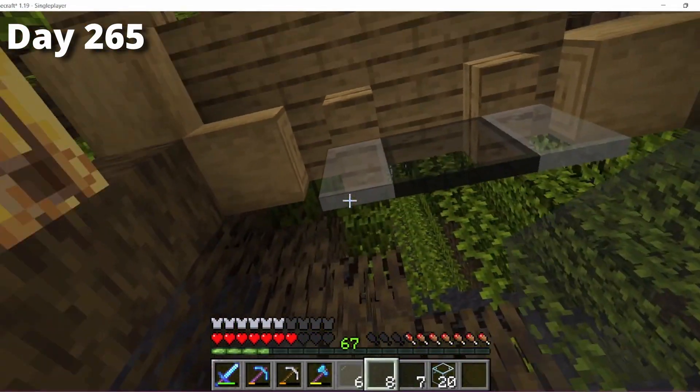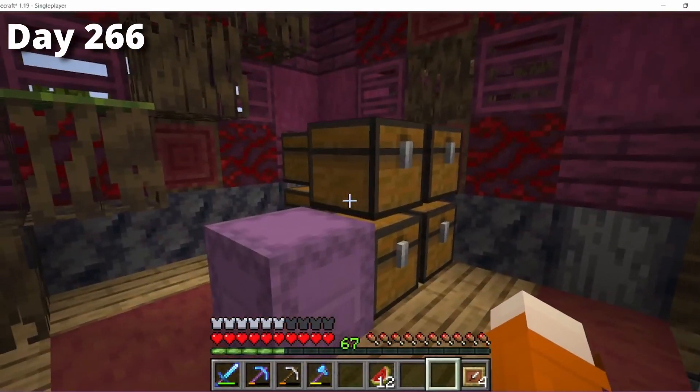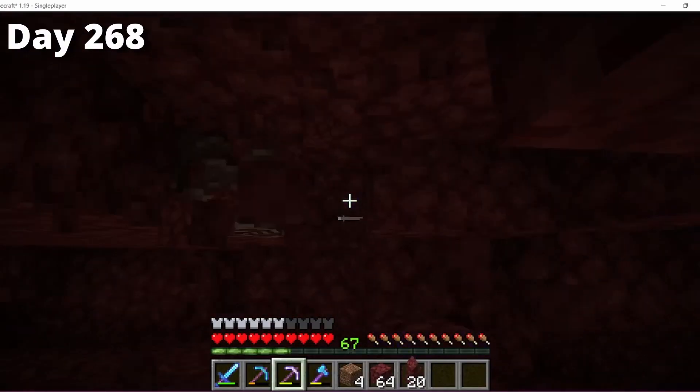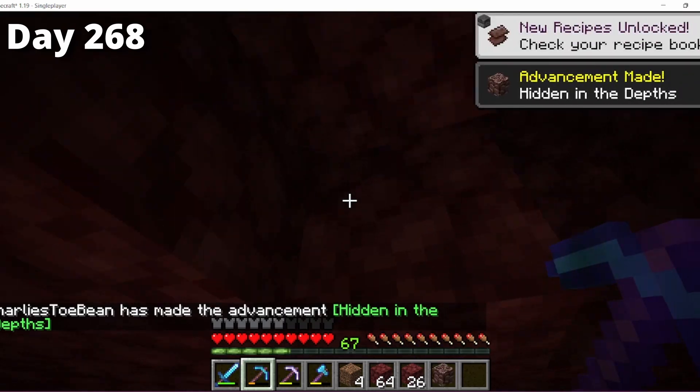I moved on to my bee room, using the flowers I got from the trader for the bee house. The design is meant to look like a bee, but obviously I can't get yellow dye, so... I then organized my chests, went into the nether to get some netherrack for smelting, and accidentally found some ancient debris — only one piece, but I kept it.